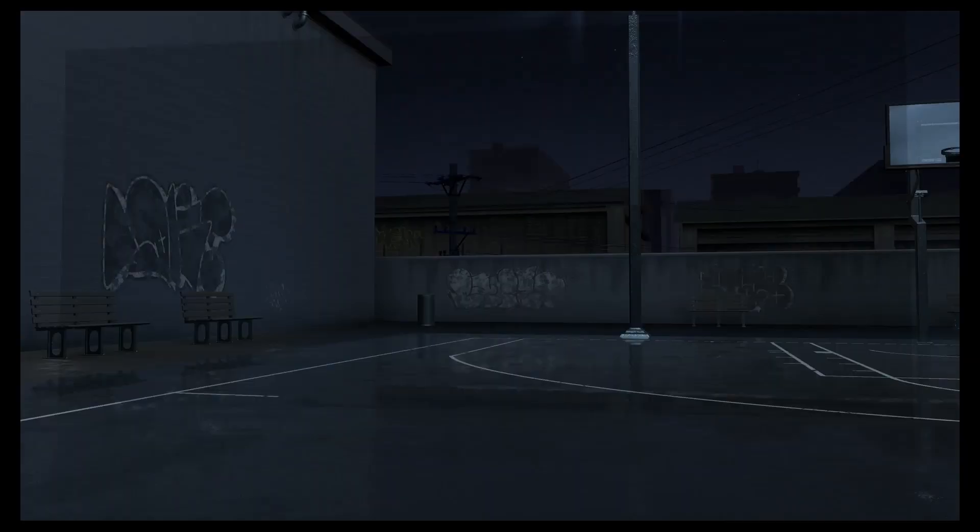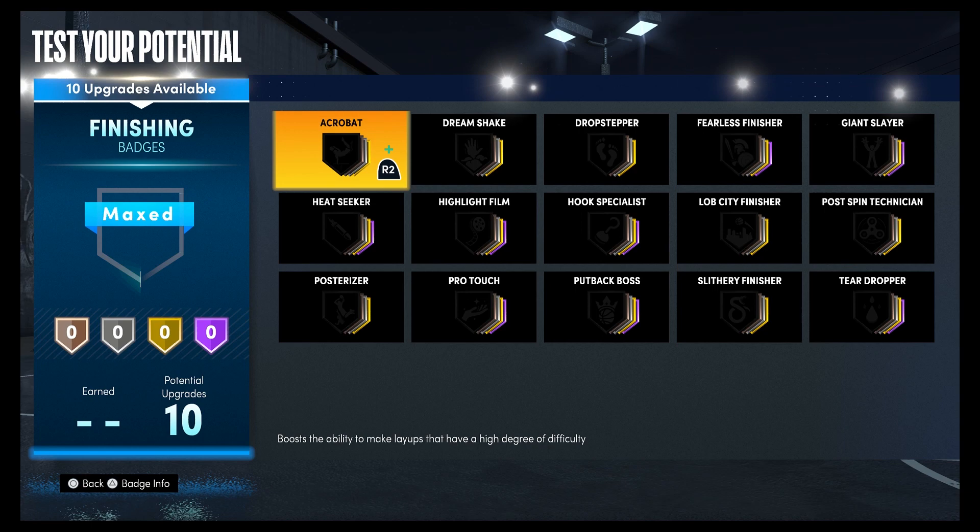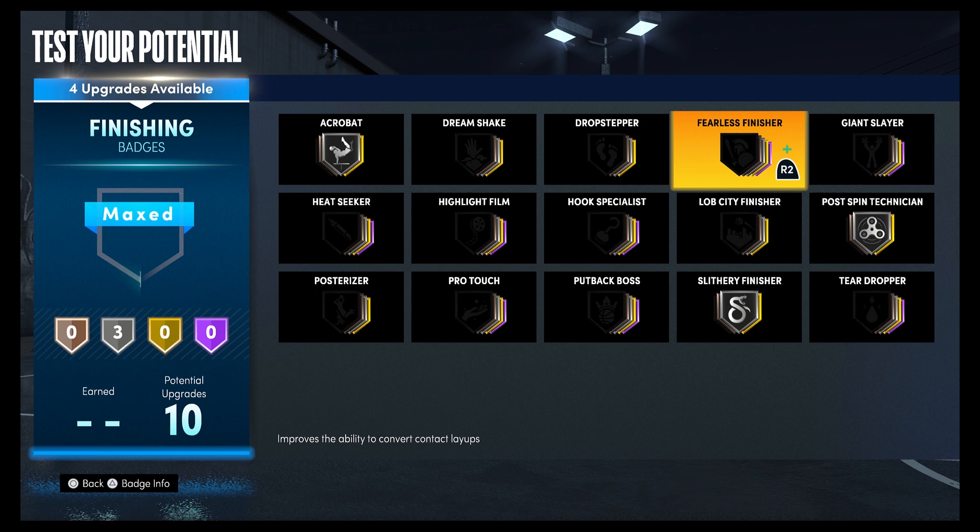For your finishing badges, you're going to put acrobat on silver, post pin technician on silver, silver finisher on silver, fearless finisher on bronze, heat seeker on silver, and pro touch on bronze.